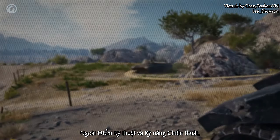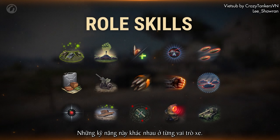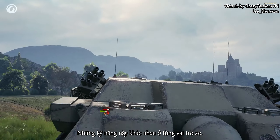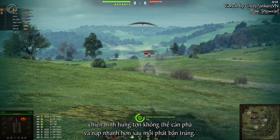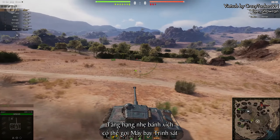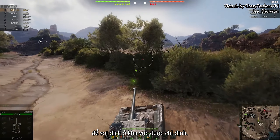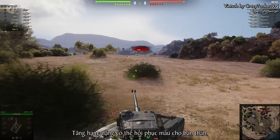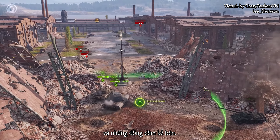In addition to Points of Interest and tactical skills, Onslaught will also feature role skills. These skills are different for each vehicle role. For example, an Assault Tank Destroyer can briefly transform into a fierce Unstoppable Warrior and reload faster from each hit it takes. Tracked Light Tanks can call in a Recon Flight to spot enemy vehicles in a given area. Super Heavy Tanks can restore hit points to their vehicles and to nearby allied vehicles as well.